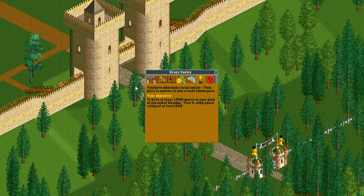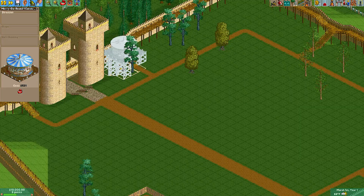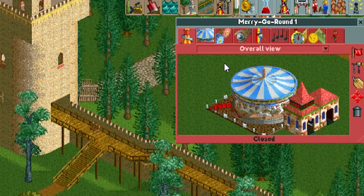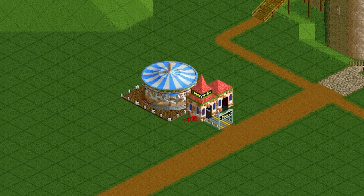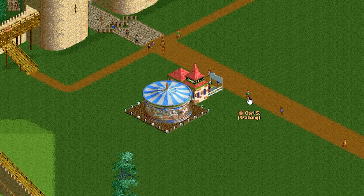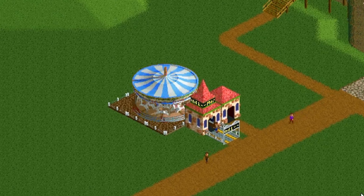Next, Rollercoaster Tycoon 2. We're going to go to the first scenario, Crazy Castle, and build another merry-go-round here. It honestly looks very similar and I'm not really sure if there are many differences between the two. The graphics may look a little bit better in RCT2, but it's very similar. RCT2 also gives you random color combinations of different merry-go-round tops, which is pretty cool. And the music is pretty much the exact same — I don't think there are any new songs. The first two are very similar.